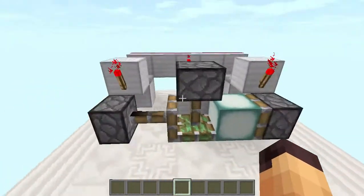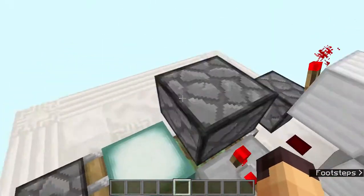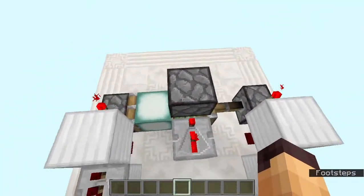Here's the mechanism behind this system — it is basically a block swapper, and the blocks are extended by a piston on the top.